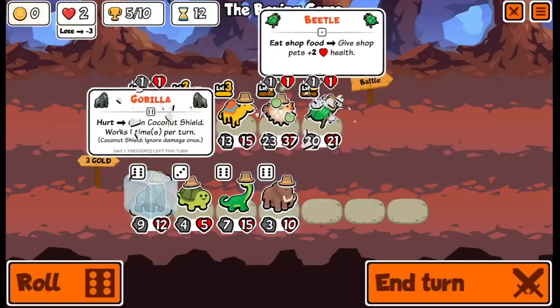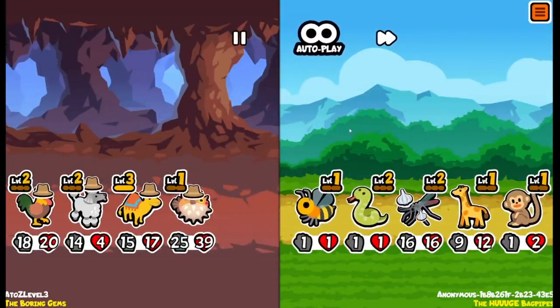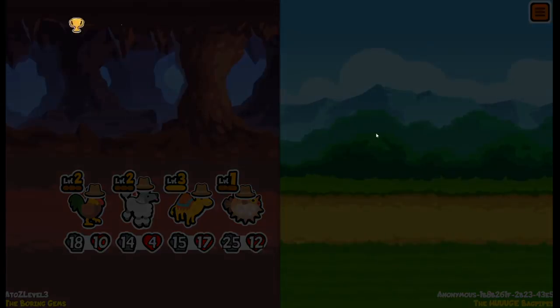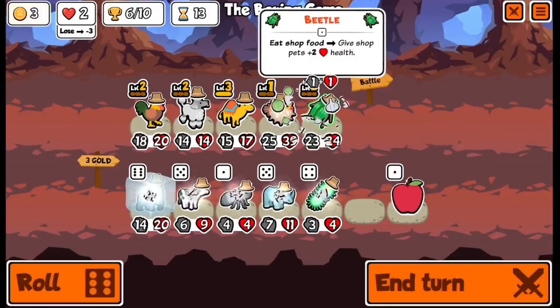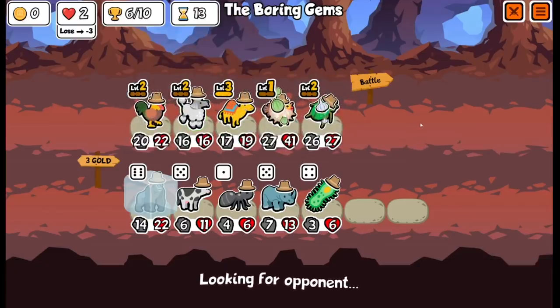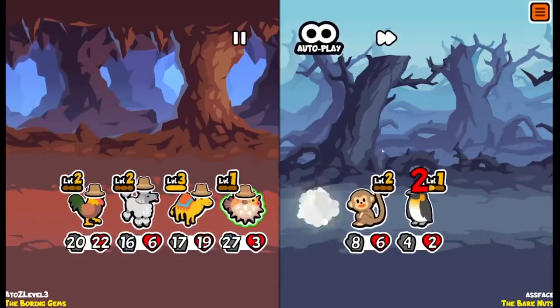Now we're just gonna work on making this gorilla strong. The health is okay, but we mainly want to attack with new stuff. We're looking good. We want to buy a can, buy an apple. The apple saved us there — one health, so we're okay.